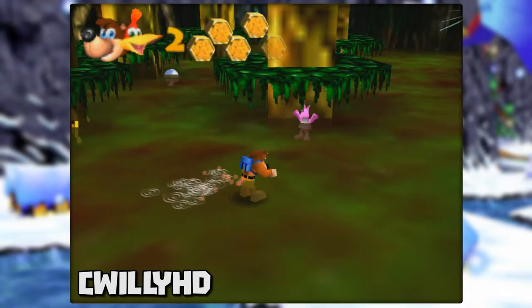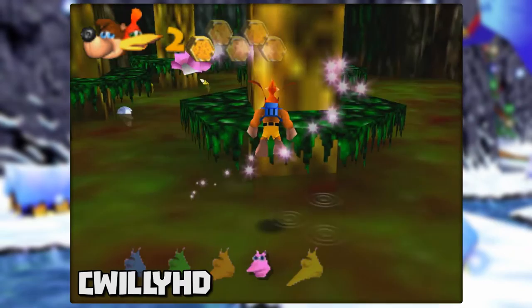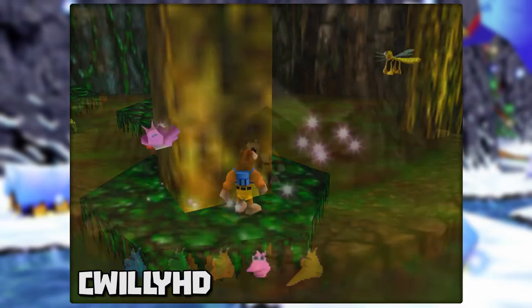Still in Bubble Gloop Swamp, you normally need to have Mumbo transform you into a crocodile to reach the pink Jinjo. However, it's actually really easy to grab it without having to. By simply jumping down and rolling at it you can collect it, or if you don't feel like taking any damage, go above it on the platform and do a Beak Buster move onto it.